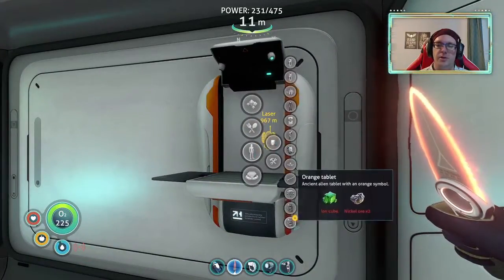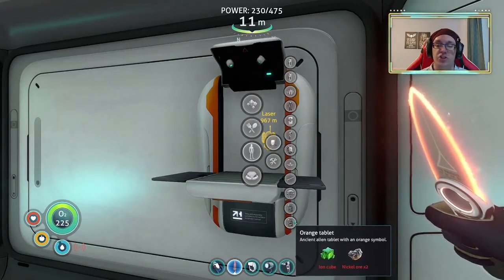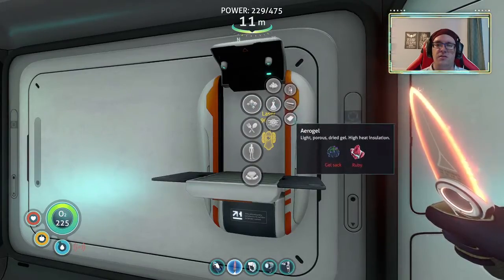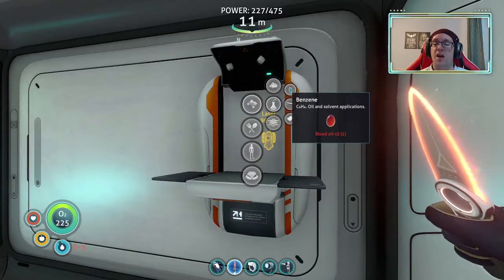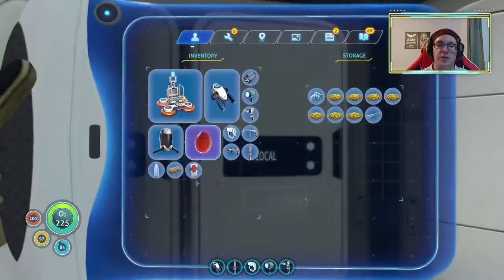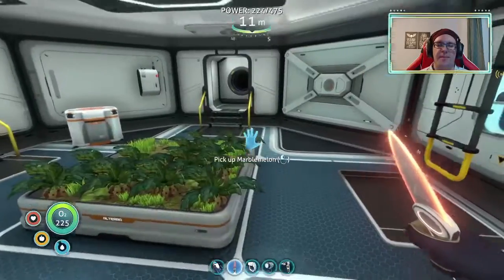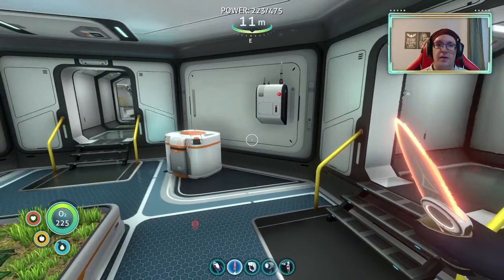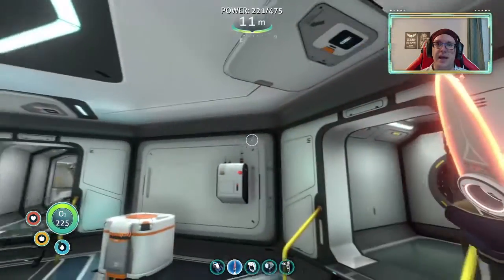Nickel and an ion cube to make an ion — lovely, thanks. It requires three blood oil. Guess what? I'm just gonna yoink that in there, yeet that in there — fine, perfect, lovely. Power at 22... 23... we're starting to get power again.